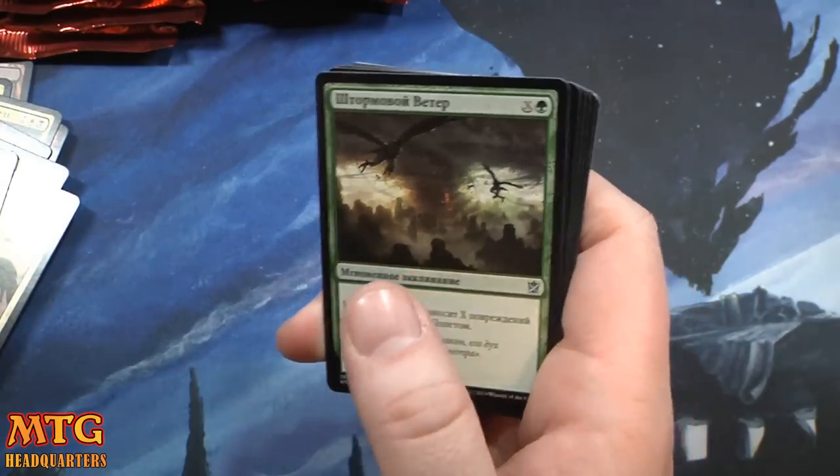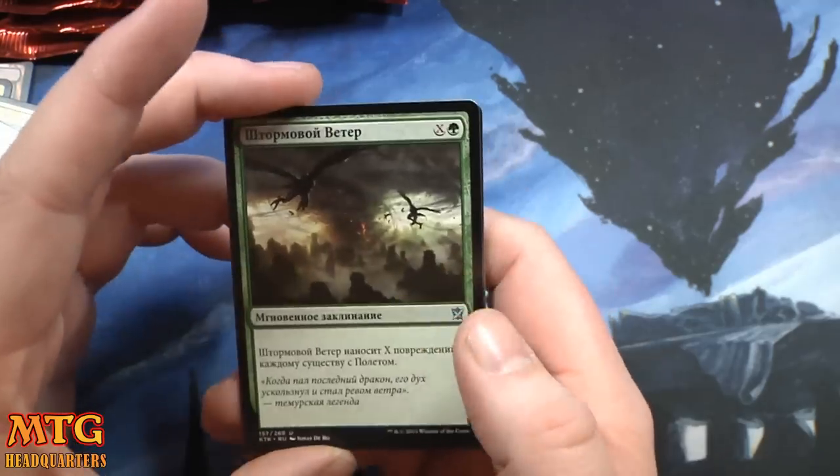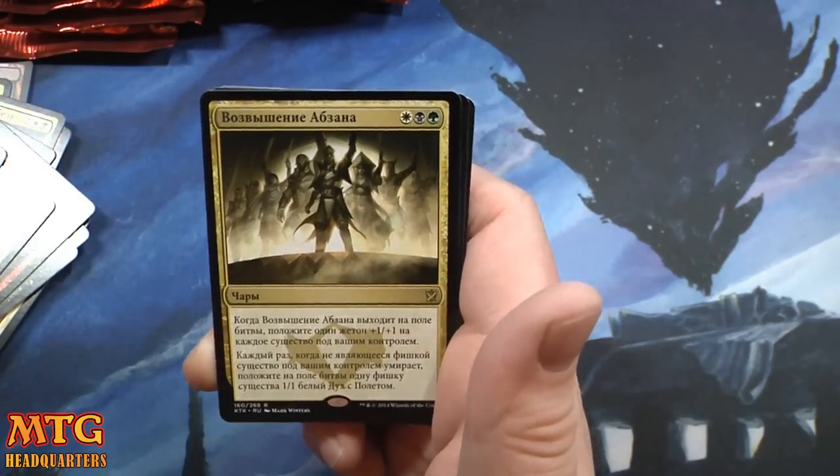We did pull a shiny one, which is awesome. No walkers but that's okay. Windstorm or whatever, Arc Lightning, Highspire Mantis, and Abzan Ascendancy.